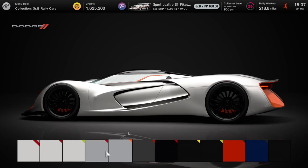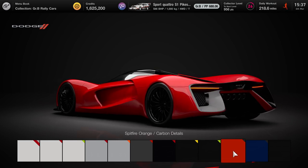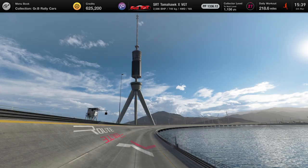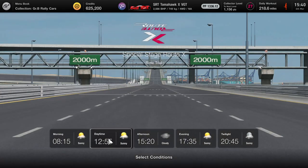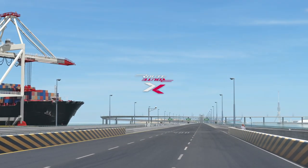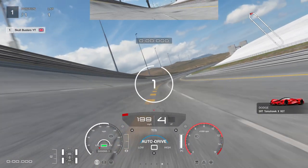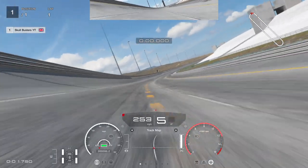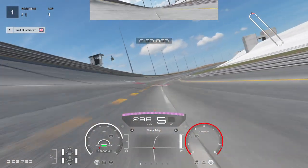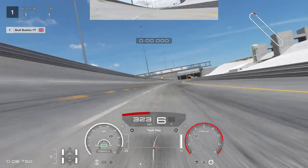Now we're going to go on Special Stage Route X and get the speed. All we need to get is 311 miles per hour for this particular trophy. Let's see if we can do it stock — and there we go, that's pretty much it.